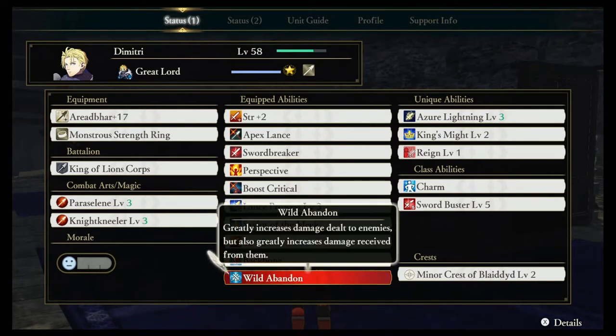Wild Abandon is a very useful and unique ability — it lets Dimitri deal a lot more damage to enemies, but he also takes more damage. It's a high-risk, high-reward playstyle, but if you're decent at dodging, you can put on this skill, dodge lots of attacks coming your way, keep damaging enemies, and basically one-shot even bosses on every map.